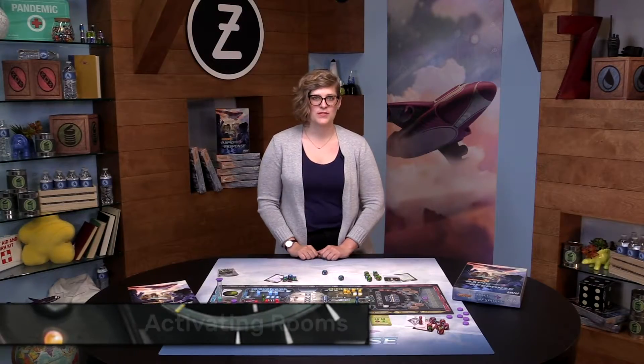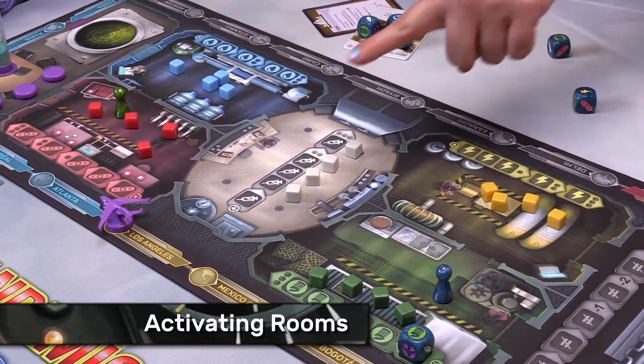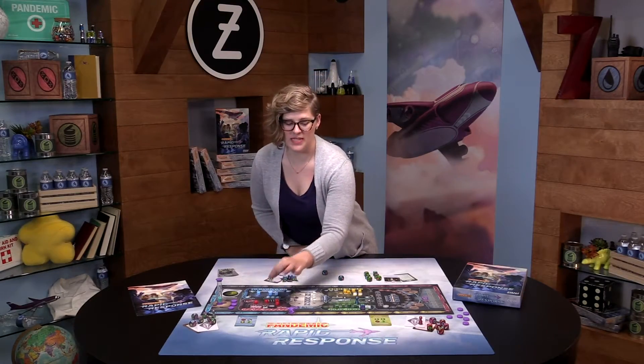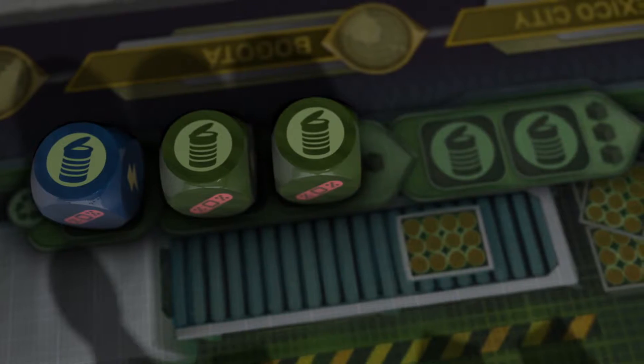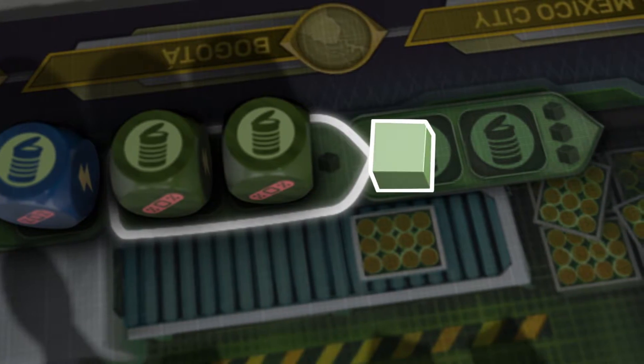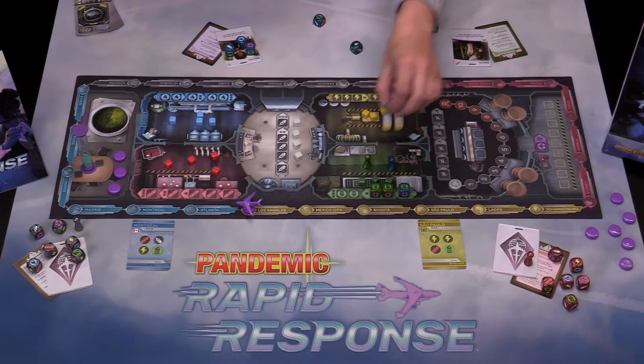There are three different types of rooms: supply rooms, the recycling center, and the cargo bay. To activate a room, you must be in that room. When a player activates a supply room, they take the number of crates shown by the farthest filled group of dice — in this case, one. Take the crate and move it to the cargo bay.